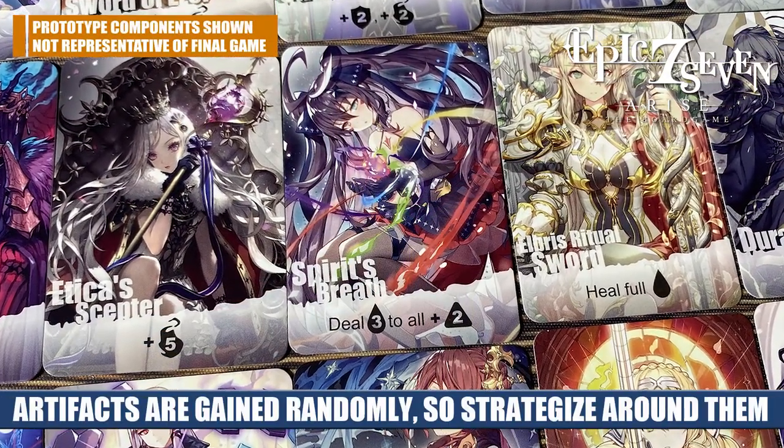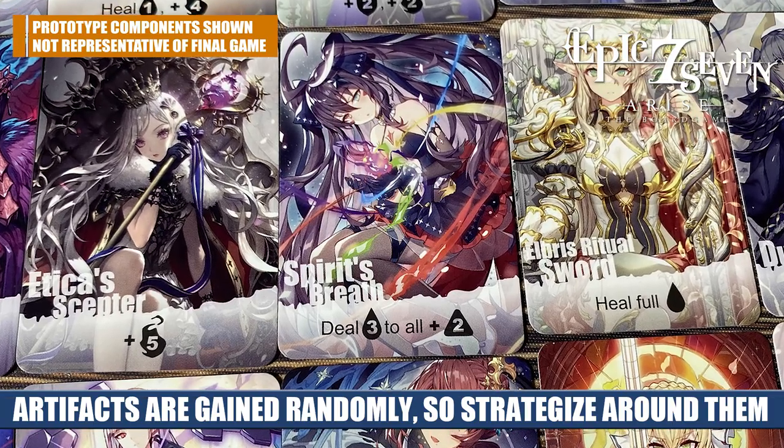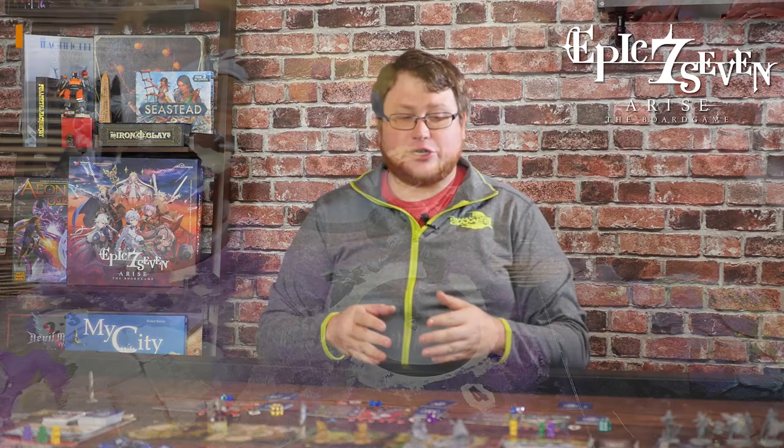You're going to collect these artifacts over the course of an entire campaign. Every player starts with one healing potion that they can use either on themselves or another player to heal them up to max. From all of these different actions, you decide what you're going to do on your turn.